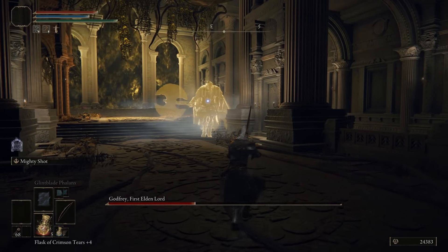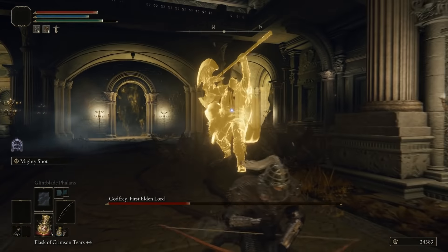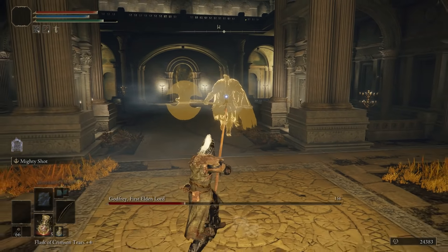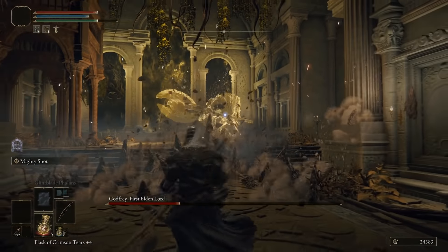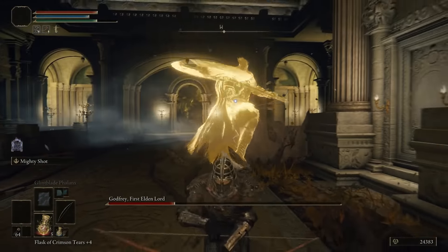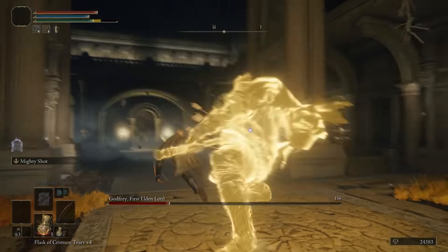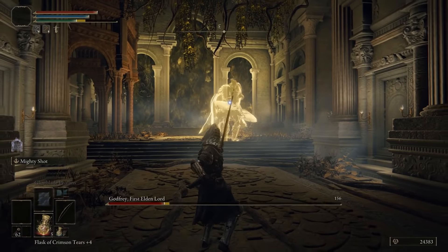He takes this boss fight extremely seriously, but he doesn't take himself seriously. He's a remarkable boss. I've never seen such a spectacular combination of overpowered cheat and total charm, and he has it in life. It's really like a Pied Piper in a way. He's supposed to light up your gaming world, and he'll do it in this boss fight. He's a very giving man — golden man. I told him, you might be the most giving boss of all time. And he said, won't the players get a laugh?